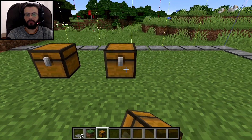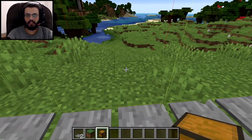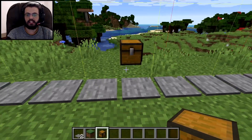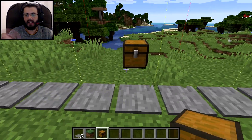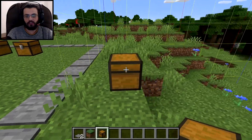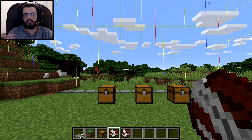I'm going to place three chests right here inside the square chunk and one chest outside the square chunk. It can be close but it needs to be outside the chunk and in its own separate chunk.